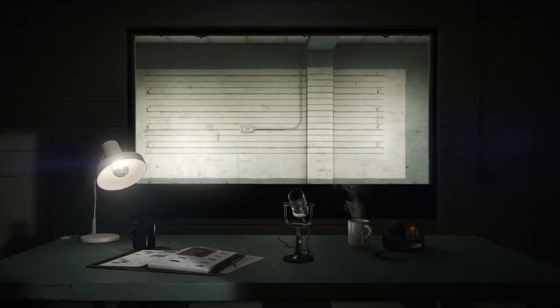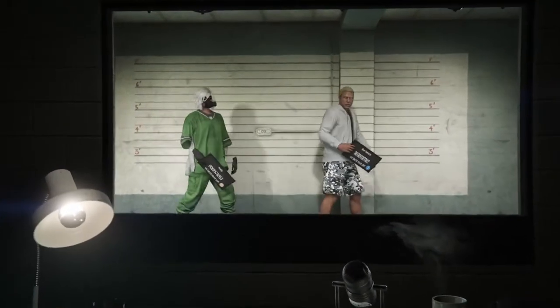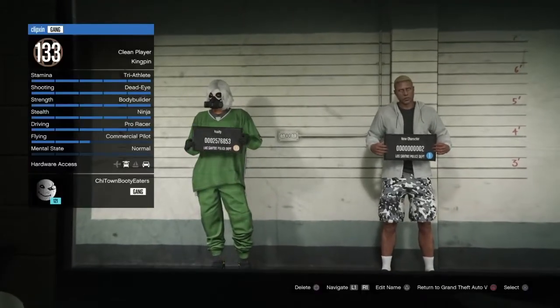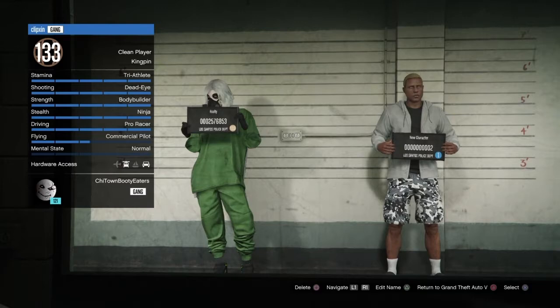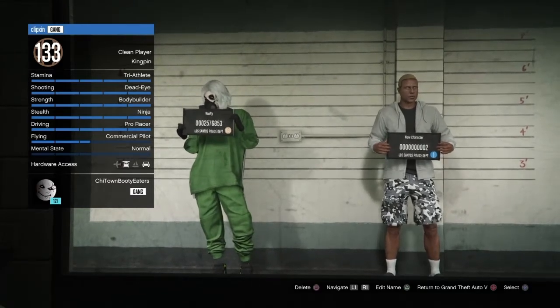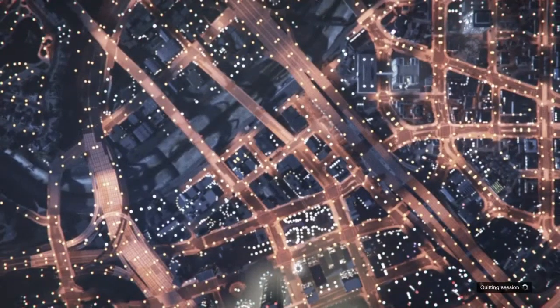Once you delete the character, it's going to bring your character back in with another character. Once you get into this screen, click circle or B to go back to return to GTA V or story mode. Don't click X — click backward, click circle — so it takes you into story mode.